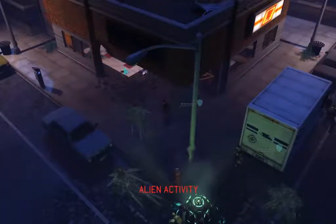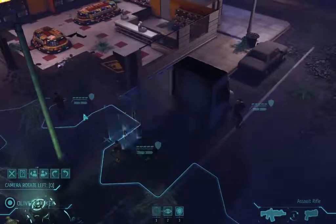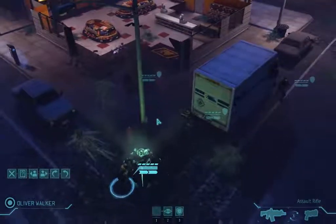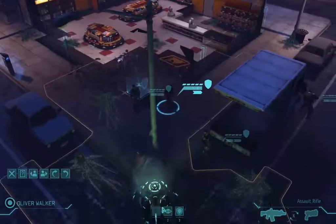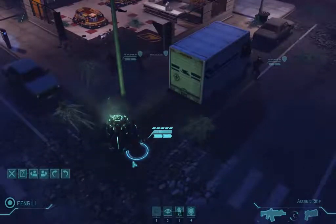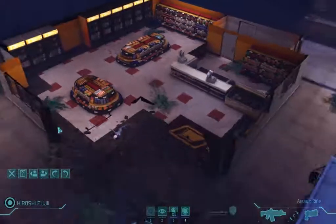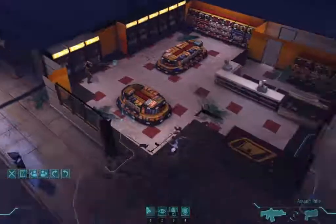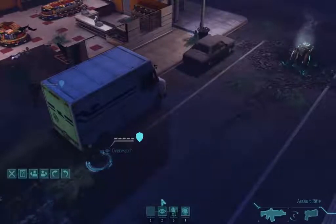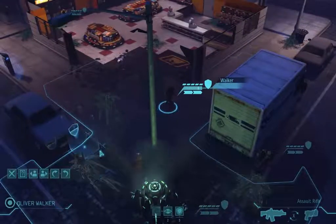The other group of aliens is in there. One key strategy I've learned is to get guys behind full cover — the full shield icon — rather than partial cover, which is the half shield. Just want to keep them as best protected as you can, though sometimes it's not possible. I'm going to send one soldier forward and the rest are going to stay on Overwatch. Putting him on Overwatch will let them shoot if the aliens move within their range.